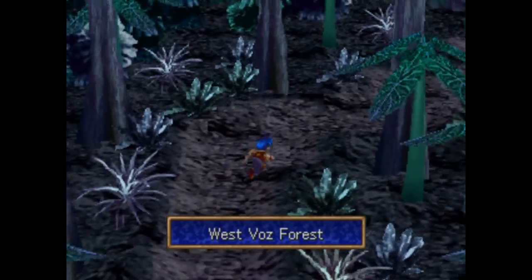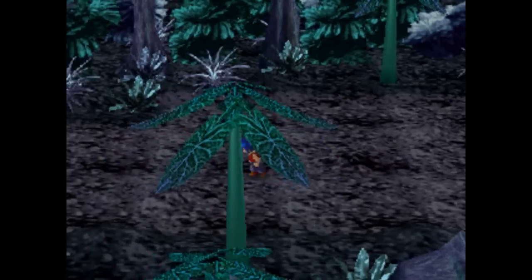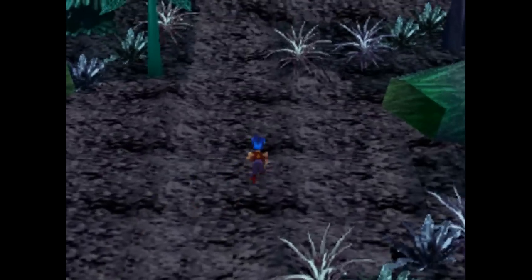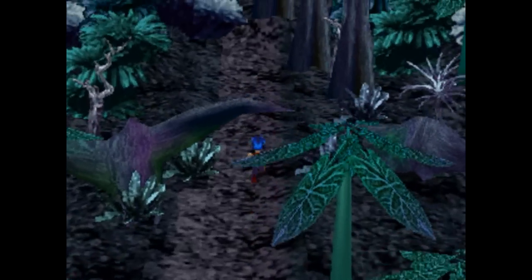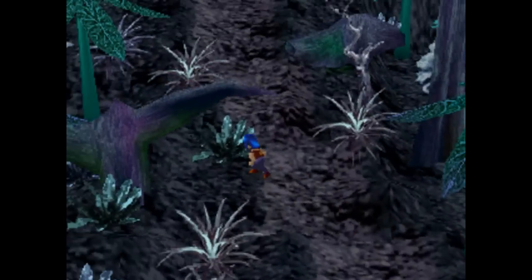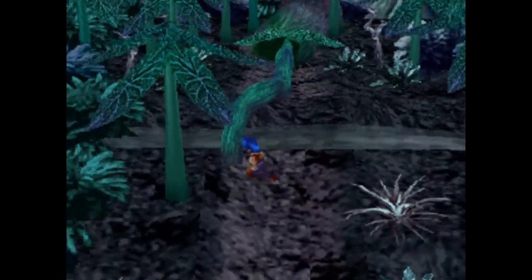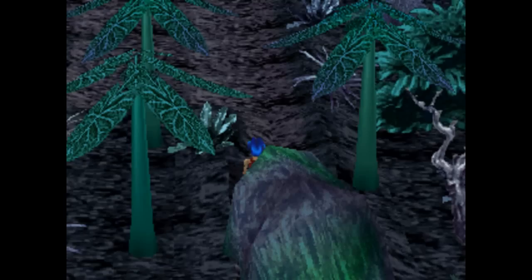Now we just have to find our way through this place. To the right was a treasure, so we need to head this way. Once we hit this path, we can pretty much just go straight up — all the other paths lead to treasures and stuff. At some point here we need to turn left, after we hop off the little tree that's still thankfully standing there.